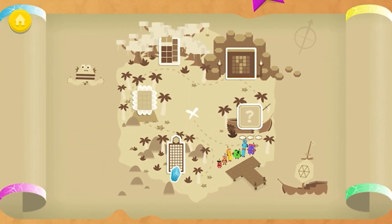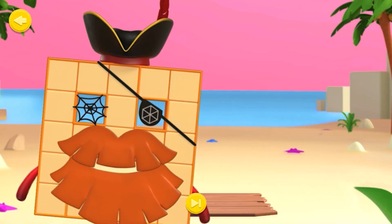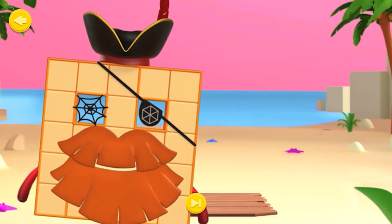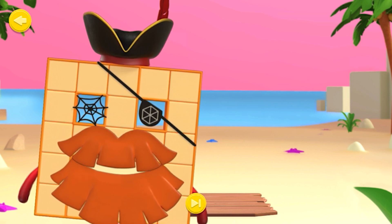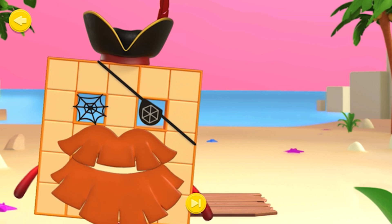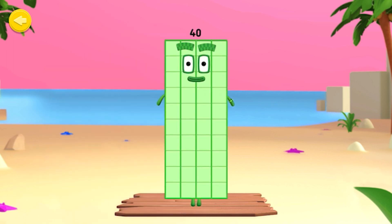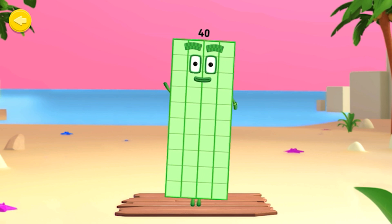Keep training your number blocks. Rectangle Retreat. Welcome, shipmate! You've discovered Hexagon Island's Rectangle Retreat, where number blocks discover how rectangle-y they are. Following the arrows, stretch the blocks to make different arrays. It's number block 40. Let's take a look at this number block's array display.